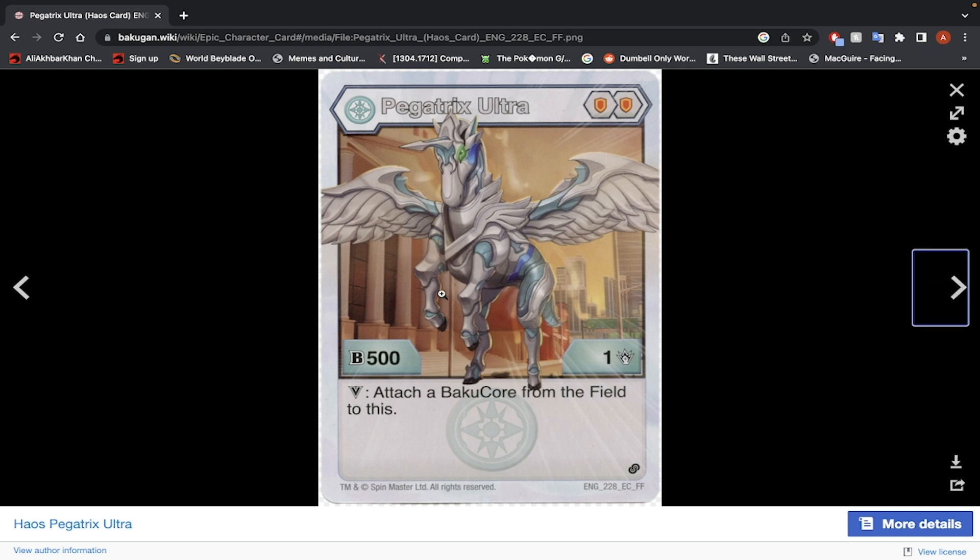This was the first epic character card ever revealed because of a packaging error — it was in product that one of the Baku masters at the time received. That's how we found out these epic character cards are only in packs. You must buy a pack if you want the best Bakugan. And honestly, the best Bakugan probably don't even have epic character cards. So I think I was a bit more worked up than I should have been.